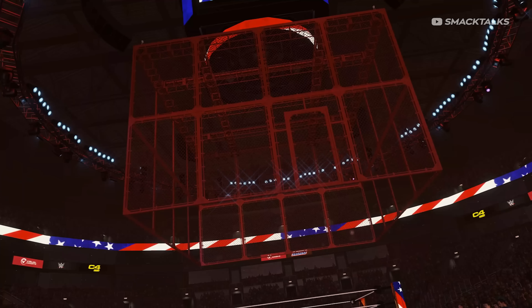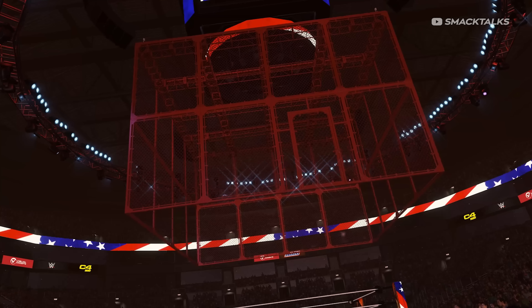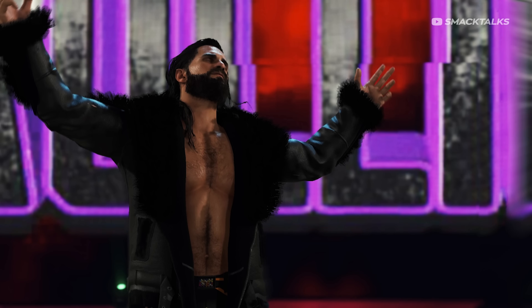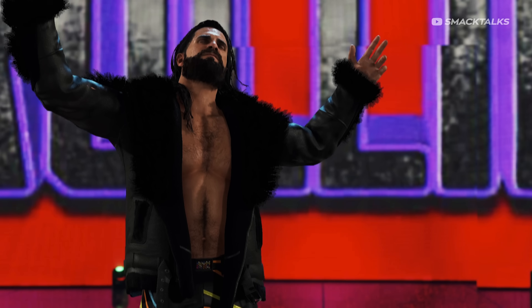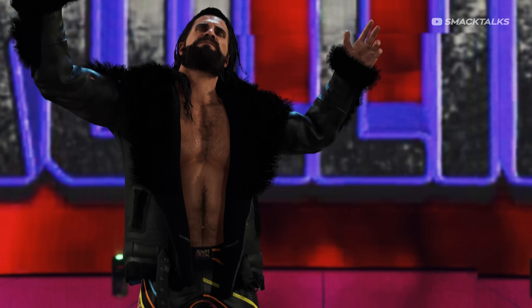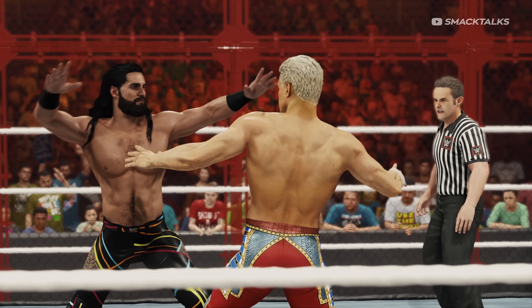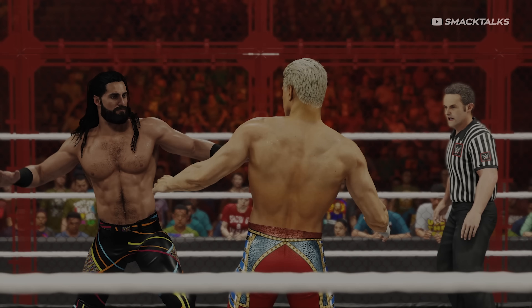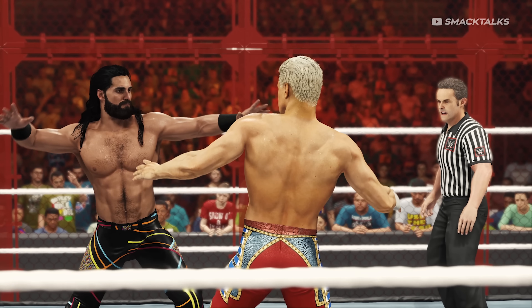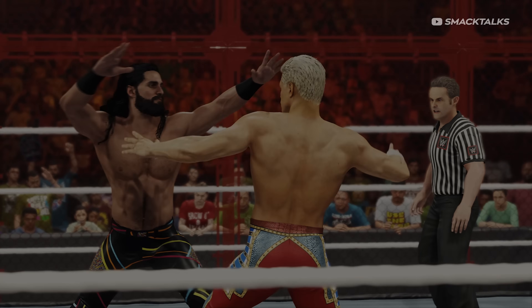The footage then switches to a different shot of Cody's entrance, this time in the Hell in a Cell arena where we see the red Hell in a Cell hanging above the ring. We then get a look at Cody's opponent, Seth Rollins, with this footage confirming he has his new Seth Freakin' Rollins Trons, though the entrance may be the same. The next clip shows both stars reaching for a grapple, giving us a better look at Seth's attire, which is actually really up to date — an attire Seth wore back in November for a match with Finn Balor.